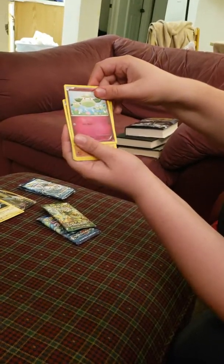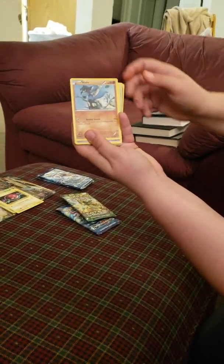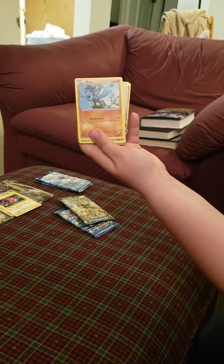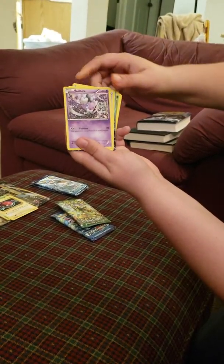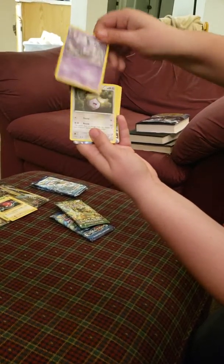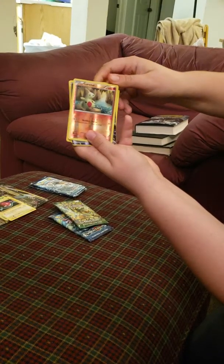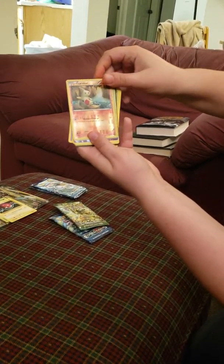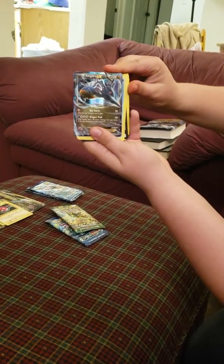Second pack is Fates Collide. Some kind of new Pokemon on the cover. We have Burmy and Cottonee. Is that the pre-evolved form of... hip-hop or something? They're both basic, so yeah, I think that evolves into Cottonee. That's a cool one.